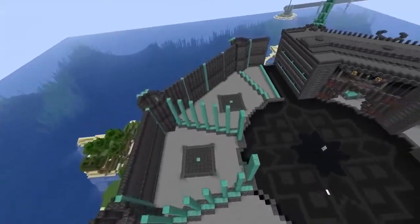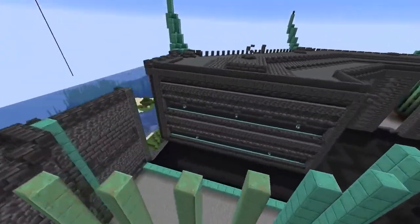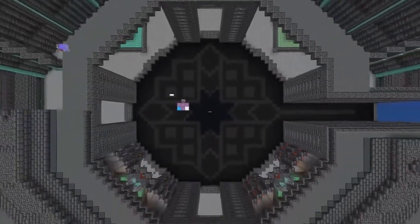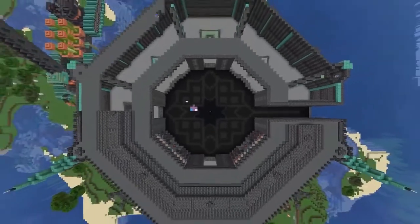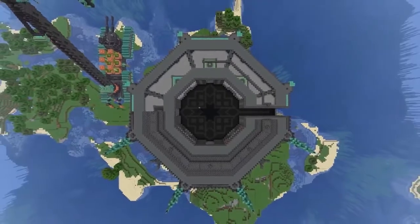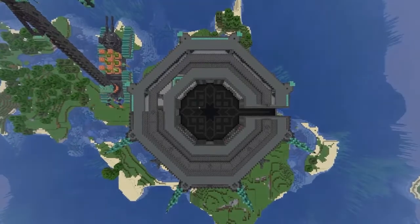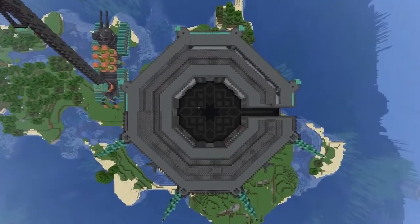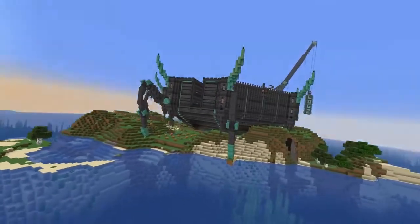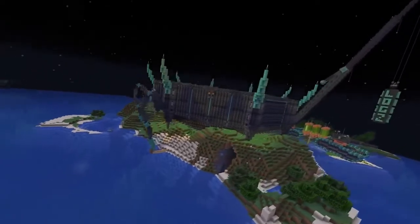First up today we are checking out DocM77 and Rindog. They made a deal that for this octagon mega shop they are building, they are actually going to build half of it each. DocM took this way too literally and built exactly half of the base, then left Rind to finish off the second half. This octagon shop is where they'll be selling everything they are producing from all their farms throughout the season.